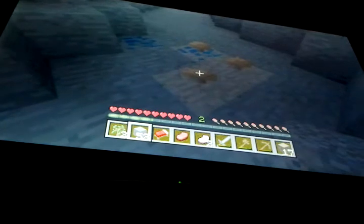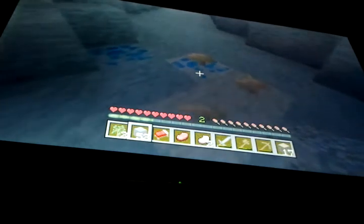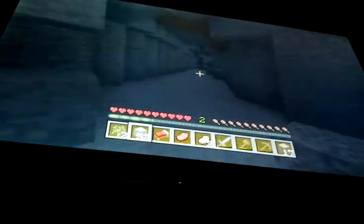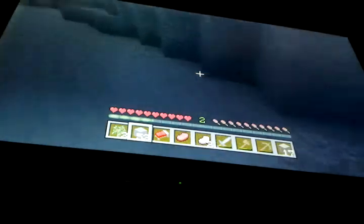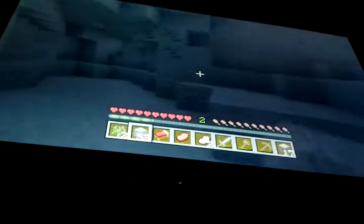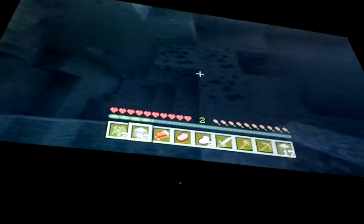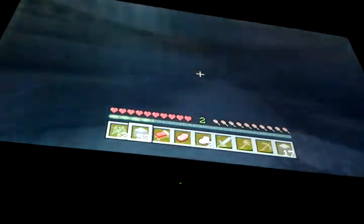I found a bit of mushrooms, which are not very valuable. And I found some lapis lazuli, so that is pretty good. Of course, there should be iron around here — there's the iron. A big amount of iron. And of course we have coal. And there's gold — there is gold. There's butter.